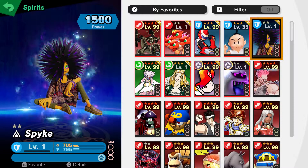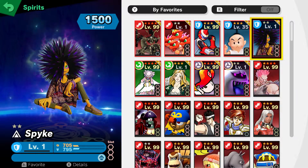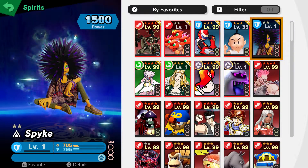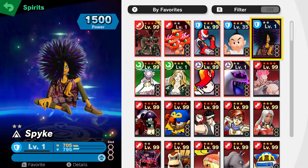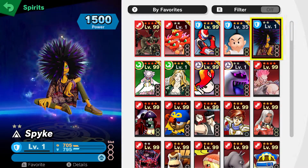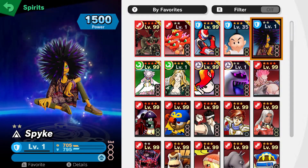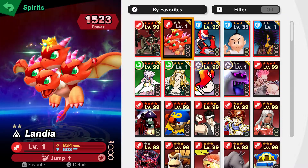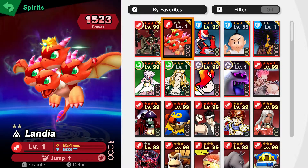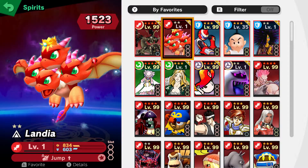I couldn't find another three-slot Advanced spirit to put here — there are pretty few of them — so you can just imagine any Advanced three-slot spirit; they are pretty good. And then there's Landia. Landia is also three slots, and this is definitely hands down the best Advanced spirit. The reason is Landia has three slots and jump is up, so you jump higher — amazing.